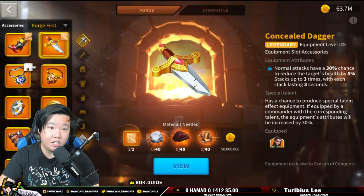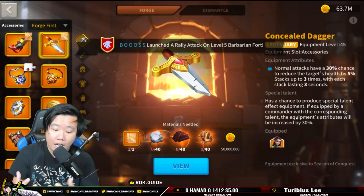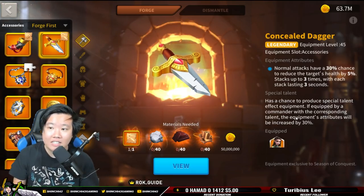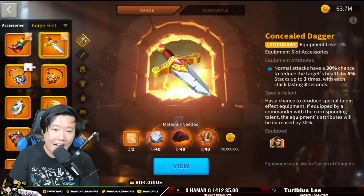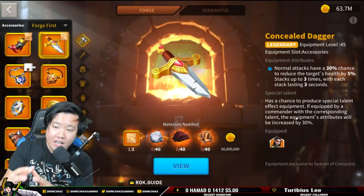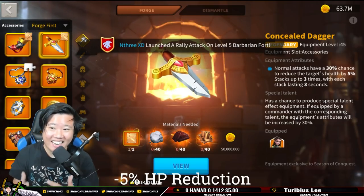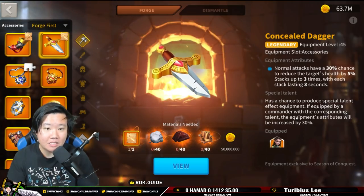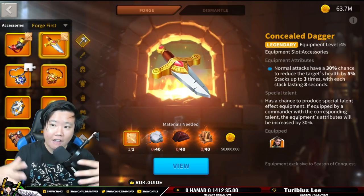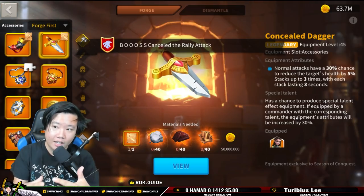One of the most OP accessories I think is the Concealed Dagger. What I like about it is that it can reduce the target's health by 5%, stacking up to 3 times. So if the rallyer receives a dagger debuff, that rallyer will have their health reduced by up to 15%. Swarms can also take advantage of it by swarming the rally to reduce that health further.